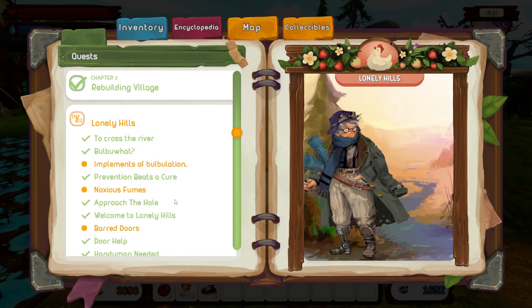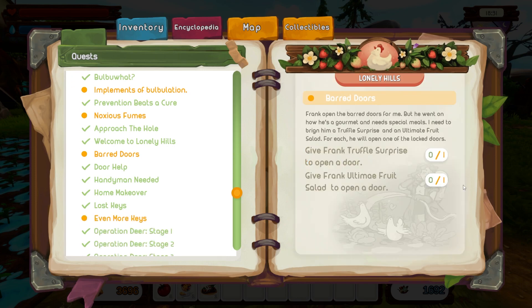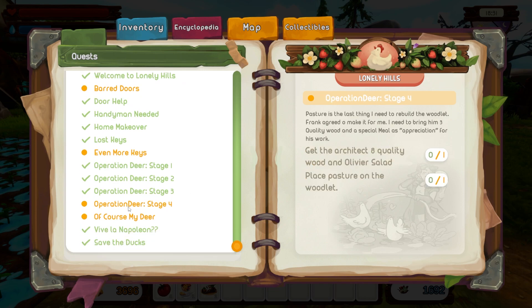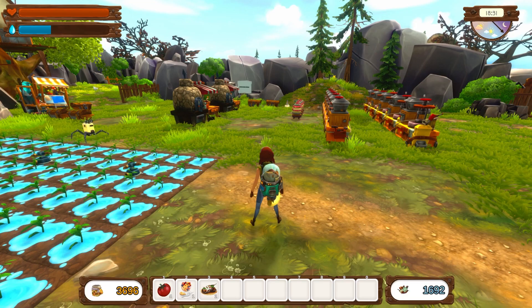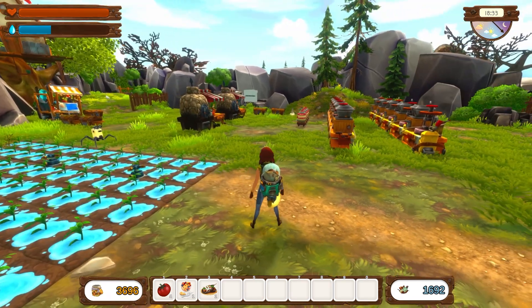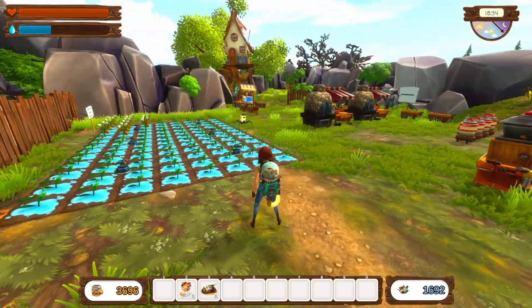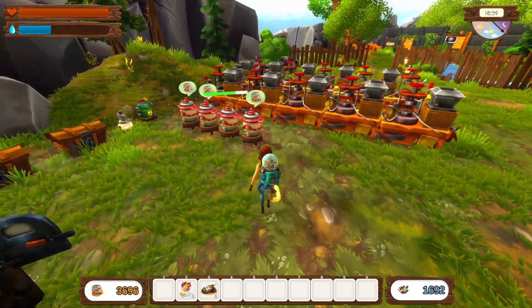Anything else? I need to do the cleansing mushrooms, toxic waste - give those in, find one more key, find the Olivier salad recipe somewhere which will probably be somewhere in the underground. Or in one of the boxes somewhere. I think we're all done with the farming now. My inventory is looking a lot more free of stuff. I've used so many books up.